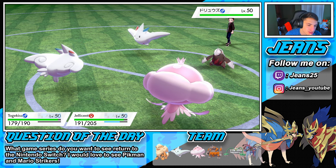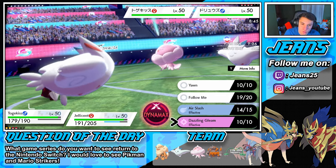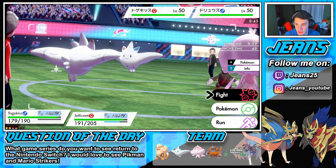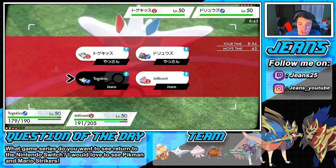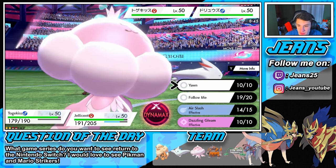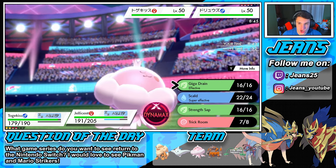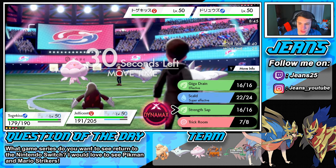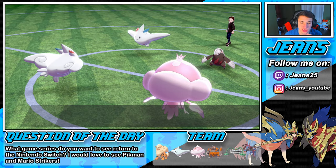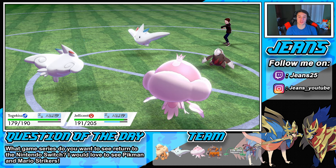Excadrill's coming out. Jellicent is fast asleep — wake up Togekiss! If you wake up I'll Dynamax you next turn, hands down. He's gonna Dynamax, I just know that's coming. How many turns left in Trick Room? We have one turn. We're gonna go for the Yawn on Togekiss since I can see him Dynamaxing it. Do we go for Strength Sap or Giga Drain? Could go for Giga Drain in case it has Focus Sash. He doesn't Dynamax — bold play! We're both still asleep, going for another Trick Room.